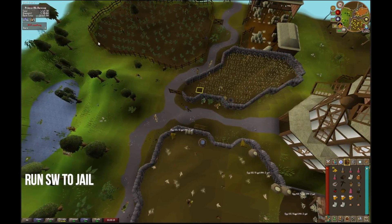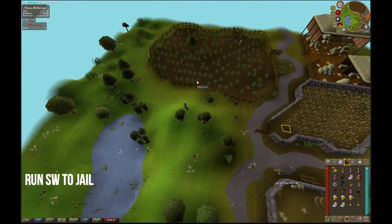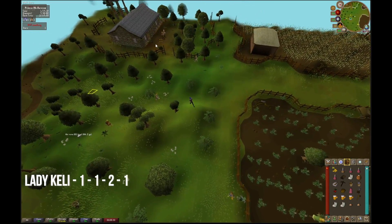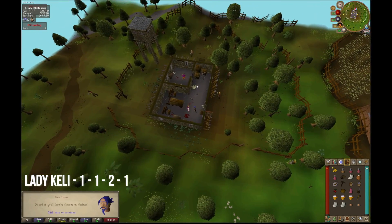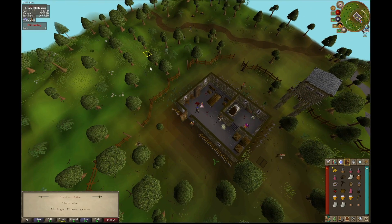We're going to take the south-western route, going behind the potato farm and towards the jail. Once we are at the jail, we will talk to Lady Kelly using option one, then option one again, followed by option two, option one, and option one again. After you have the key mold, go ahead and run towards the tree and chop it down.